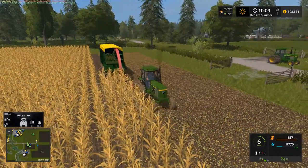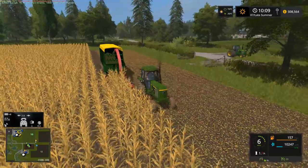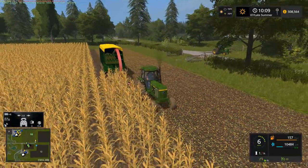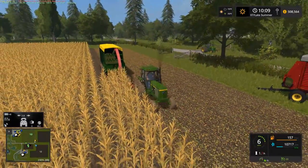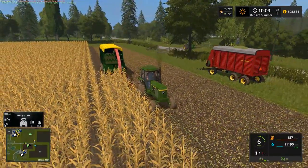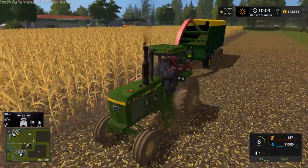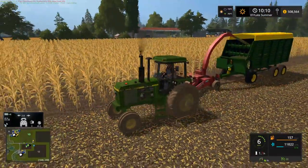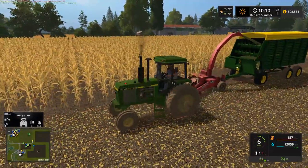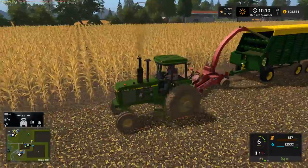Hello everyone, Randy here. We're playing Farming Simulator 17 on Snatterton's farm, picking up where we left off from last episode - continuing to chop field nine with the small toe behind the Massey Ferguson chopper. Currently pulling a John Deere 4440 forage wagon, got it about a third full here so far.